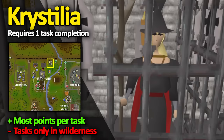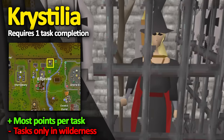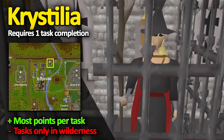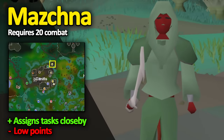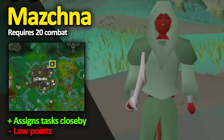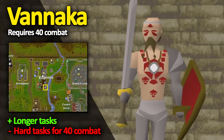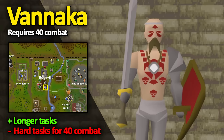Krystilia in Edgeville is the Wilderness Slayer Master. She has no requirements to use, apart from completing one regular Slayer Task. She gives the most points out of any master, although you have to complete her tasks in the Wilderness. On her tasks, monsters drop Larran's Keys, which are worth over 170k on the Grand Exchange. In Canifis, there's a Slayer Master named Mazchna. He requires level 20 combat to use, and assigns monsters mostly within Morytania. The tasks are great for low-level accounts, although he gives very few Slayer Points. Vannaka is the level 40 combat Slayer Master and he resides in Edgeville Dungeon. He assigns some pretty difficult tasks for a level 40 account, including some Dragon tasks.